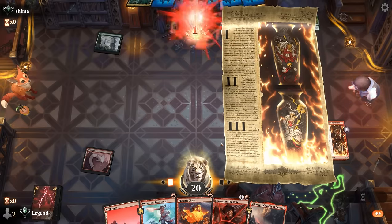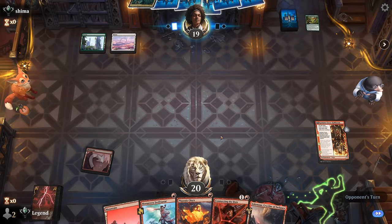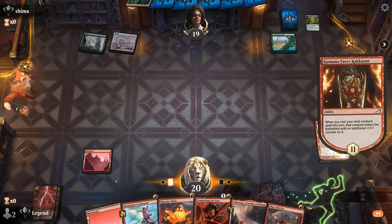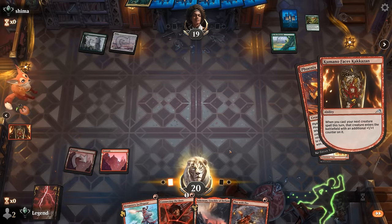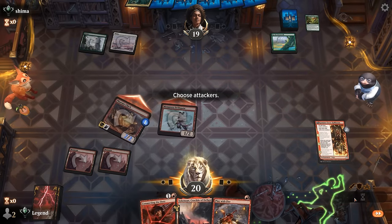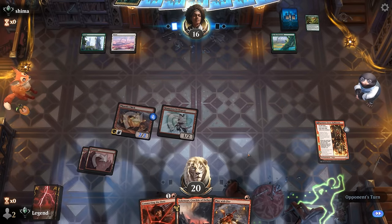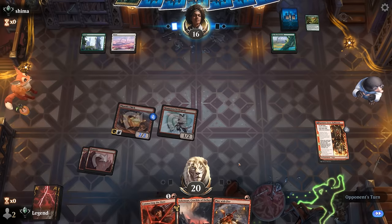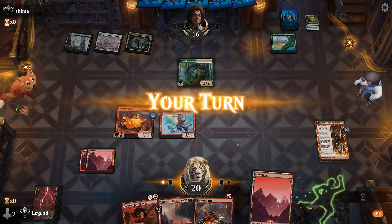We'll have to decide whether Phoenix Chick or Swiss Spear picks up a plus-one counter. Connecting the Dots can also enable prowess — Up the Beanstalk we don't mind seeing. I'll give Phoenix Chick the plus-one counter. Hopefully next turn we exile three cards right away. Opponent is likely also playing Leyline Binding which can answer our enchantment, so ideally we cash it in before it gets exiled. It's a Tower into a Naturalist — good target for Play with Fire.